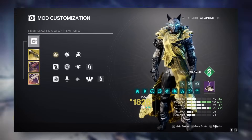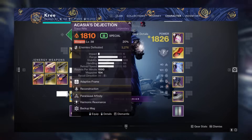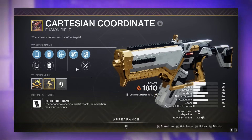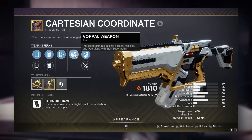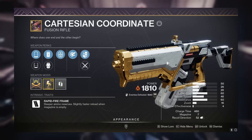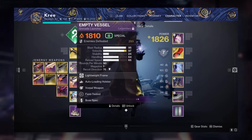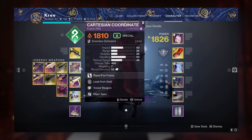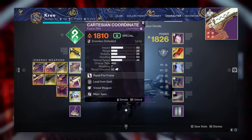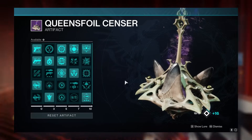For the energy slot, I run a trace rifle during mechanics and switch to Cartesian Coordinate for damage — Banshee sold two really good ones with Vorpal Weapon recently, so hopefully you have one. It flows really well in the rotation. If you don't have a Cartesian Coordinate, you can run a double grenade launcher rotation with something like Empty Vessel or Wilderflight. If you go fusion rifle, use an Erimiite instead, though it's worse here since you don't want to spend time charging when you want to dump as many rockets as possible.